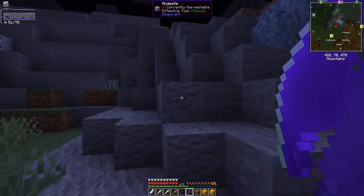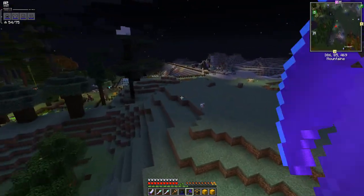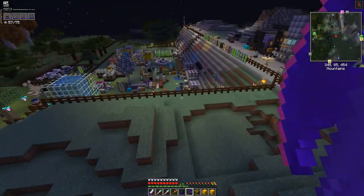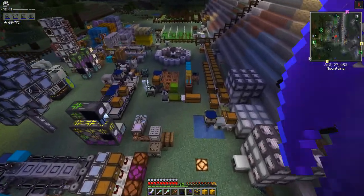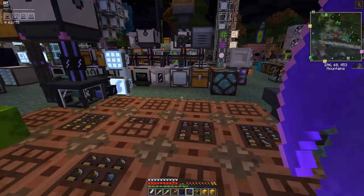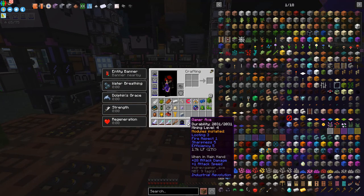I just fell down because I wasn't flying. Let's go and wait down here and put some of the other modules into the armor. This is going to be a reasonably short episode. I just picked up an egg I think — and the power on the axe is going down all the time.